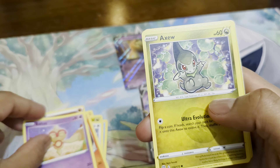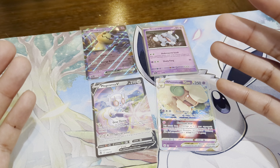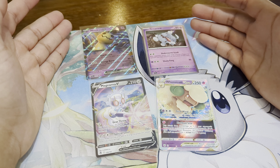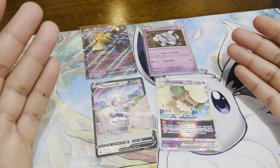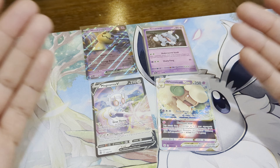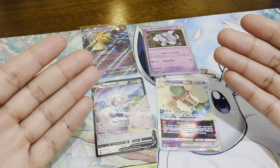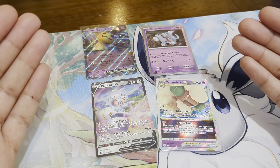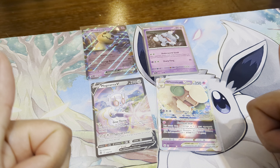And there you have it guys, that is the Mimikyu EX box. I'm surprised — I didn't think I was going to get any pulls from these four packs, but we got one V and one V-Star. They're not the biggest cards, but they're hits, and these two promos are pretty cool. For $20 to $25 depending where you're from, let me know in the comments if it's something you'd buy or skip. I don't think I'd buy this again, but I just wanted you guys to check it out. Please like, comment, subscribe, and I'll see you in the next one — peace!